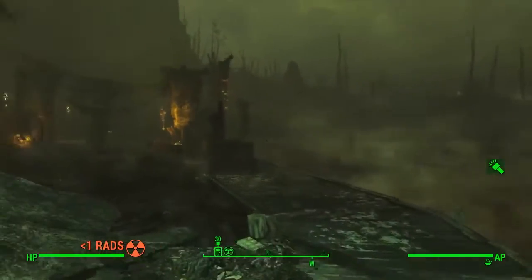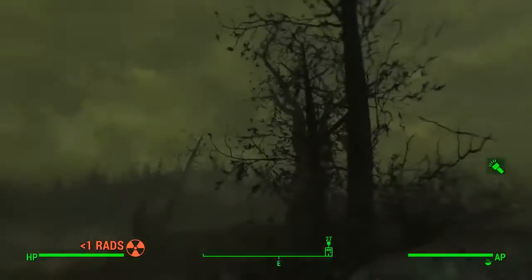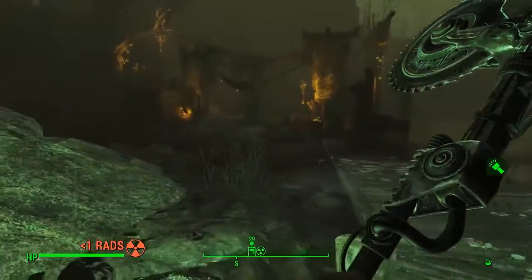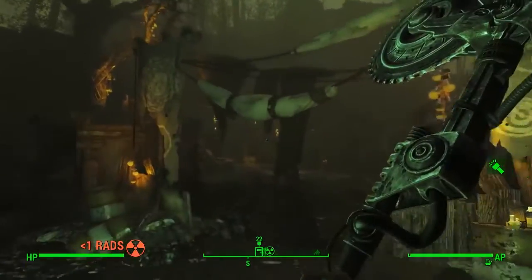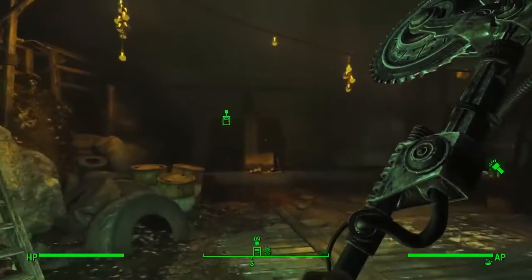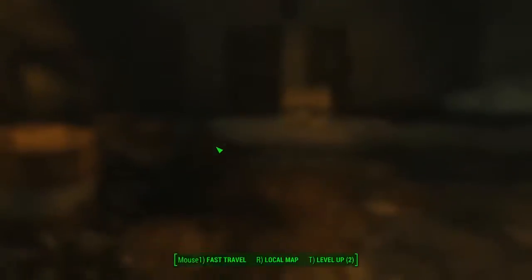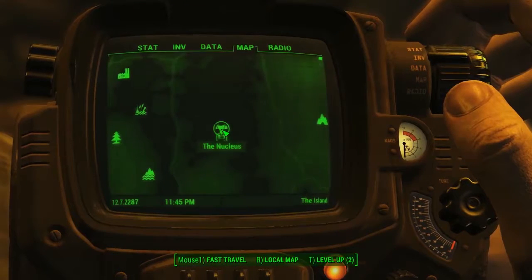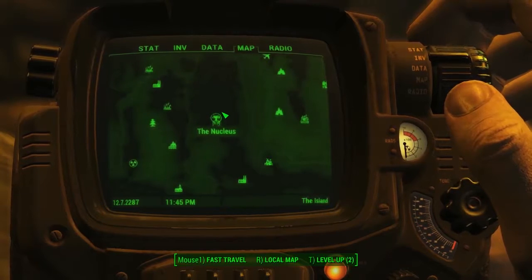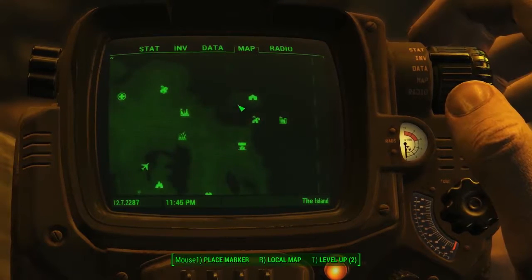Hello everybody, welcome back to another unique rare apparel location guide here on Fallout 4's Far Harbour DLC. Today we've got another location — this is actually the third piece of this item in question — and we're going to be picking it up at the Nucleus. Today is the left arm part of the Recon Marine armour.